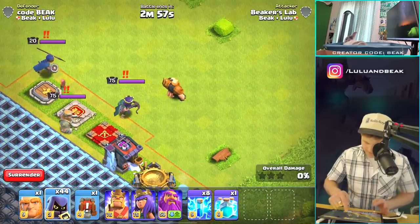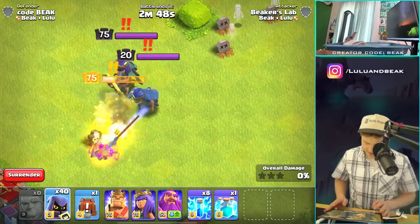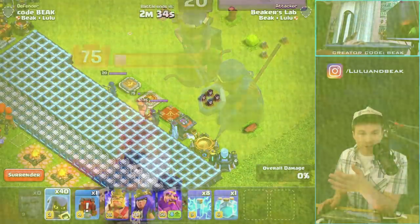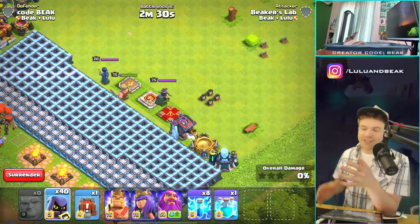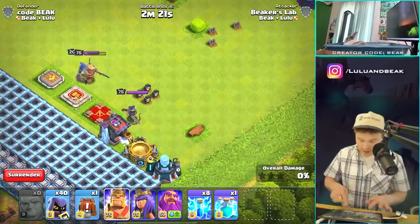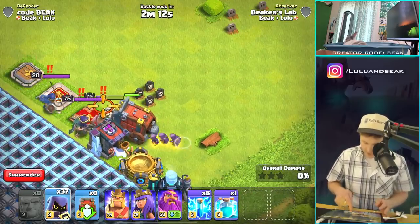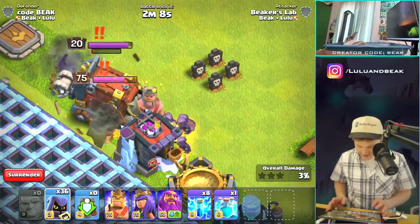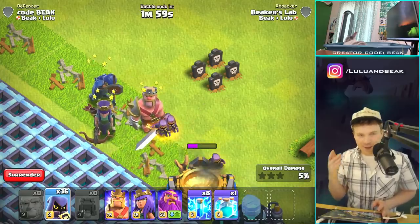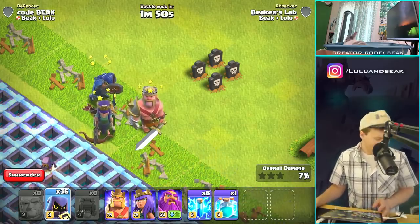Let's drop a wall wrecker to distract the heroes for a long time. One, two, three, four - okay, watch closely. That is unreal. Four Headhunters just took down the biggest heroes in the history of Clash. The king has around 10,000 hit points - what?! Did they jump over the wall again? I want to see that again.